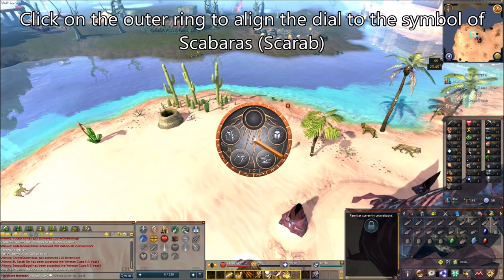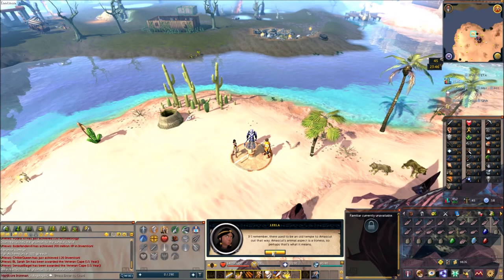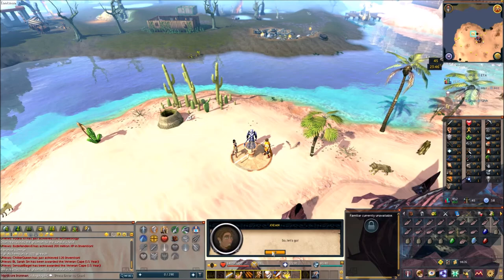After the dialogue outside, inspect the sundial and align it to Skabarus, the symbol of the scarab. You'll get a long dialogue between Leela, Ozan, and yourself — this is a very story-driven quest, so hopefully you like dialogue. But this is required to get to Menaphos, and it's a pretty fun quest. You're almost done anyway. Once the dialogue ends, you realize you need to run southwest to go rescue Prince Ali, because that's the whole point.